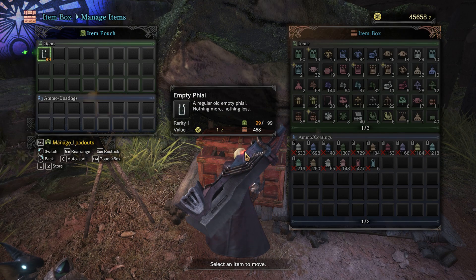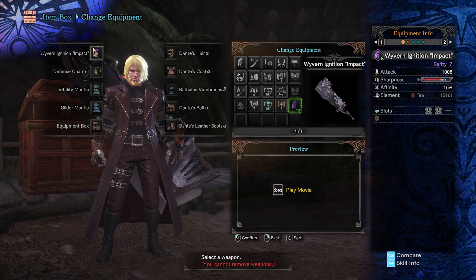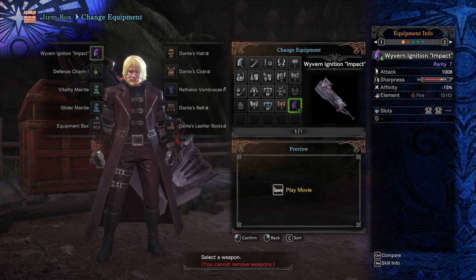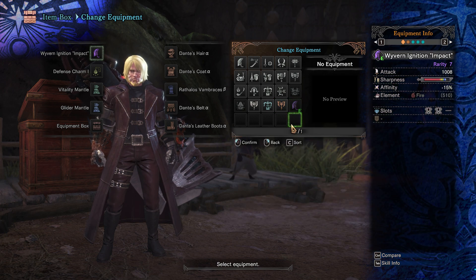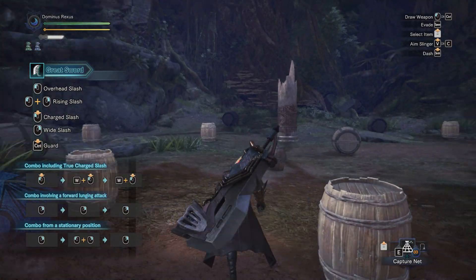Let me show you the stats real quick. This is the Wyvern Ignition Impact. It's got about 1008 damage. It's got a little bit of white on the sharpness, but it's also got blue, green, and then a bunch of red. It has two jeweled sockets, which is very nice, and lots of fire elements. Unfortunately, it has negative 15% to affinity, but that doesn't make too much of a difference because you're going to be slamming this thing into people's heads anyways. It's not really meant to be a crit weapon anyways.